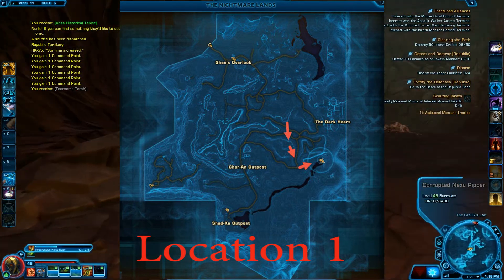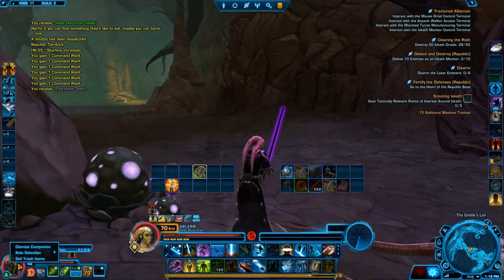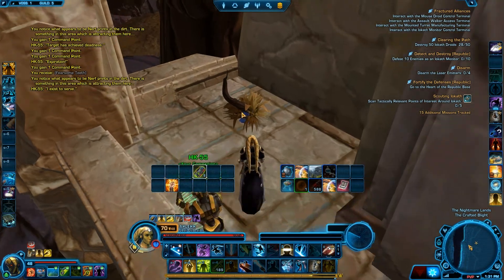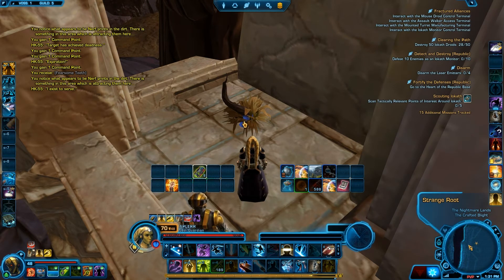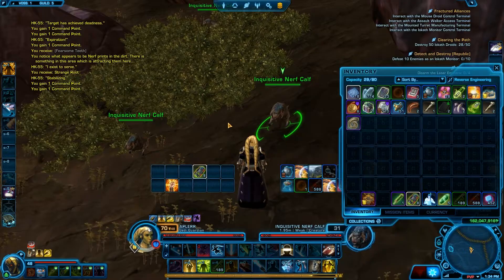I went back to another instance — the PvP instance — and by accident found another root in the Nightmare Lands, near some pillar. I wish I could give the exact location but I don't know it exactly. If I find it, I will post it on screen, but that's it.